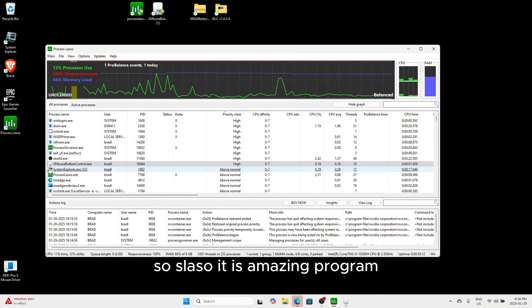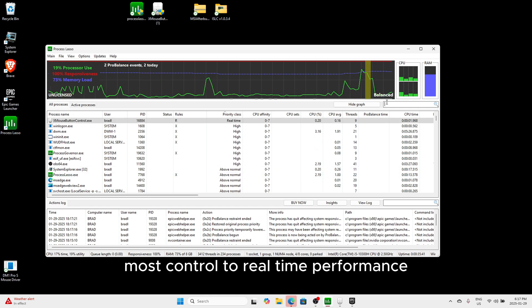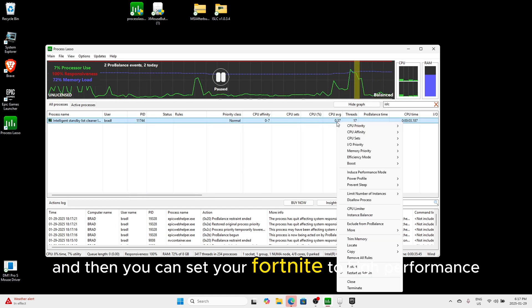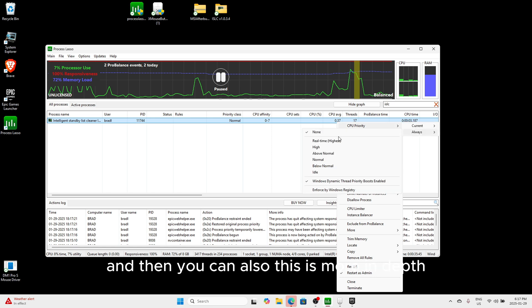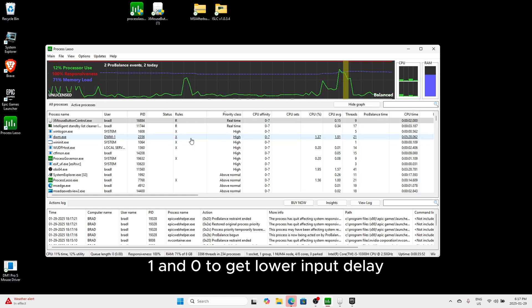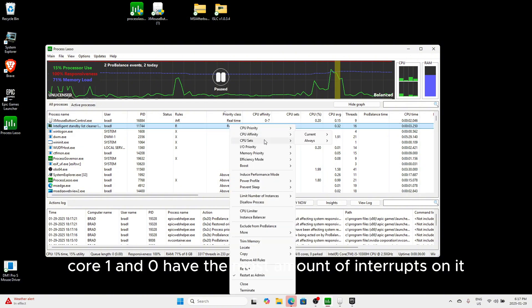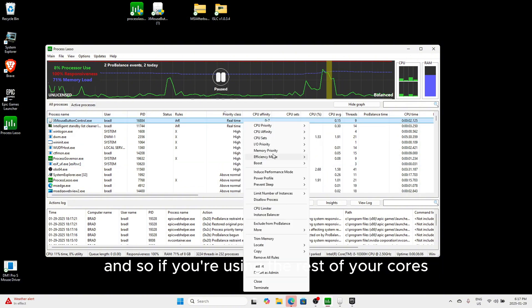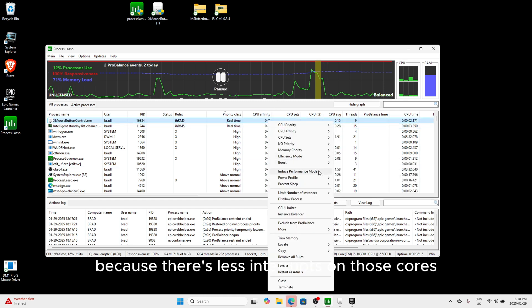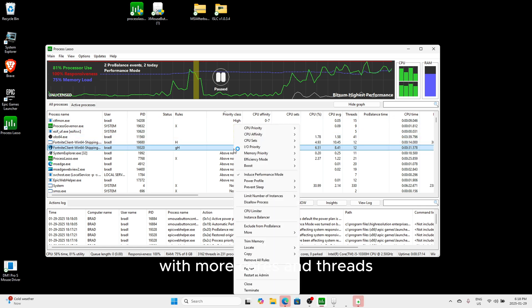Process Lasso is an amazing program. You can use it to set Intelligent Standby List Cleaner as well as your XMOS control to real-time performance, and then set your Fortnite to high performance. You can also disable cores 1 and 0 to get lower input delay, because those cores have the most interrupts. Using the rest of your CPU cores to run Fortnite means less delay, but you need a higher-end CPU with more cores and threads to do that.